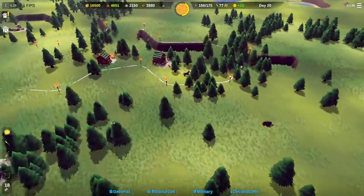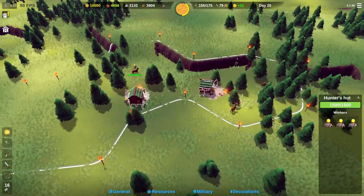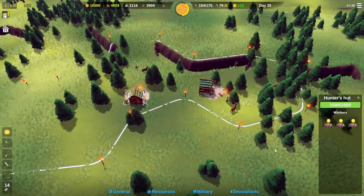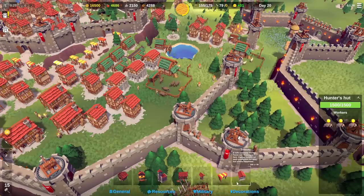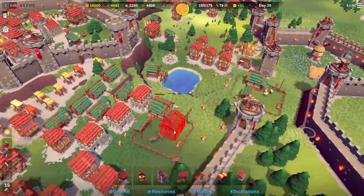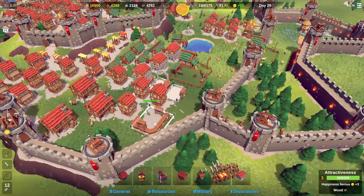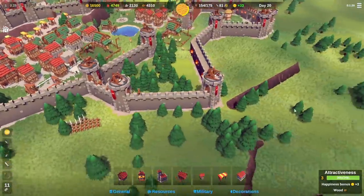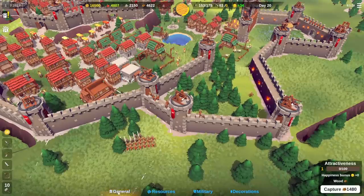Our hunter huts from last time need upgrading and more workers to get more food - we're at 95 food a minute which is a bit low. I'm going to build more treasuries to store more sunstone since we're slacking a bit there. Maybe two of those, and then another tavern - you can never have too many taverns. I want to keep the happiness up, that's my main aim.